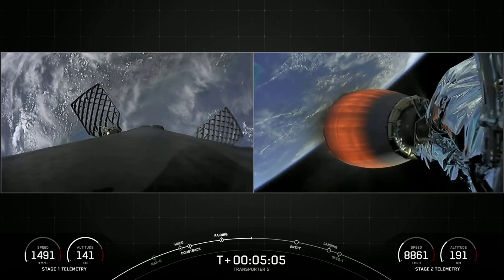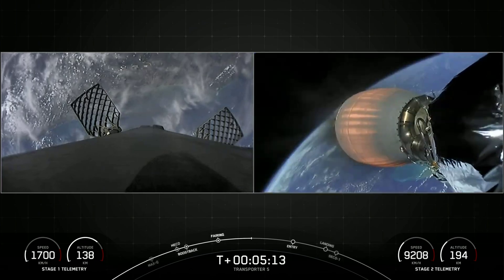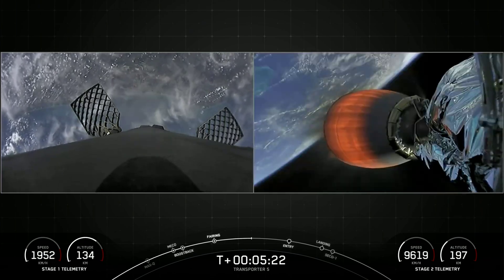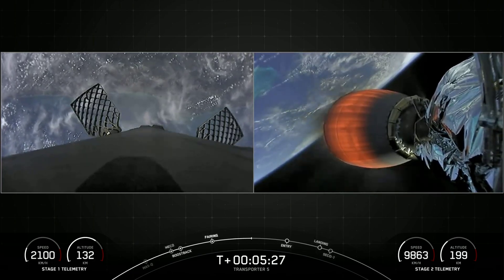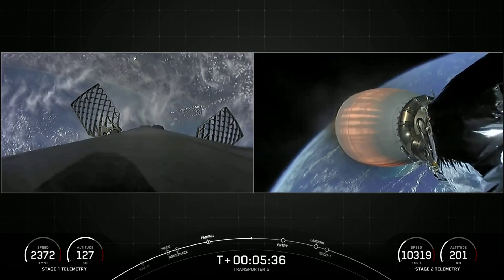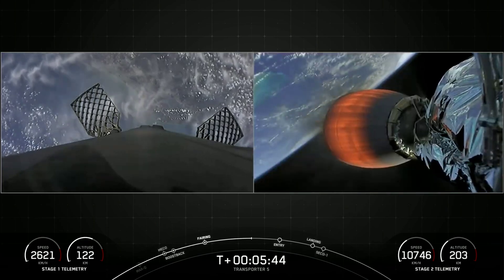Without this burn, relying on the atmosphere alone to slow down Falcon 9 would put unnecessary strain on the rocket. Vehicle on nominal trajectory. Transporter 5 is our fifth dedicated SmallSat Rideshare Program mission and our 22nd mission of 2022. SpaceX is targeting at least three dedicated rideshare flights to sun-synchronous orbit per year, and we also offer opportunities for a ride to orbit on our Starlink missions, which launch every couple of weeks. SmallSats can ride to space on SpaceX's Falcon 9, Falcon Heavy, and Starship in the not-too-distant future.